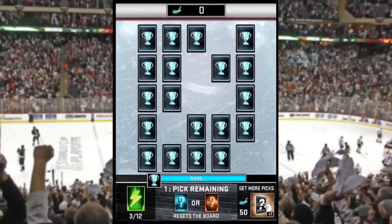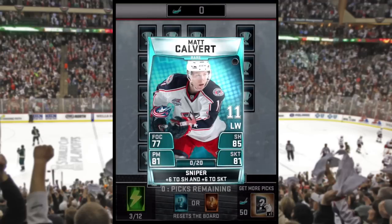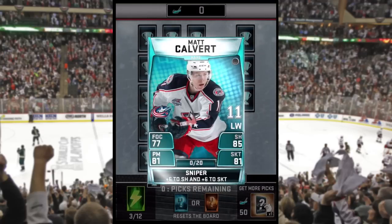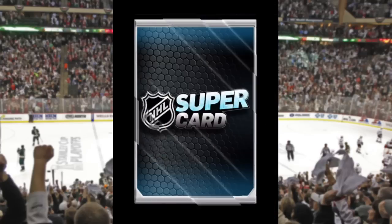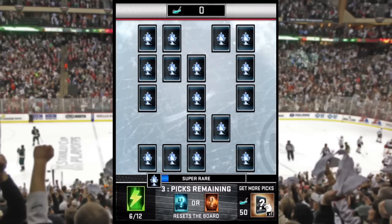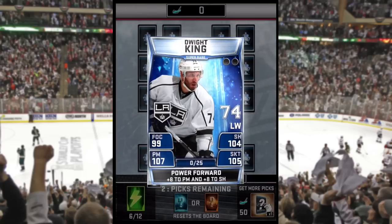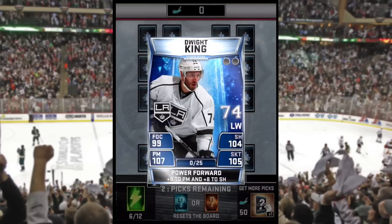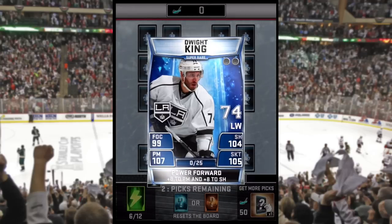We see a support card option and we're also looking for player cards. We pull another rare here — Matt Calvert, a left wing who should fit into the lineup and improve things a bit. Jumping ahead to some highlights: here's a good pull — super rare! That's my first super rare. It's Dwight King, and he is for sure going into the lineup at left wing. He's going to be my best player by far in the deck at this point.